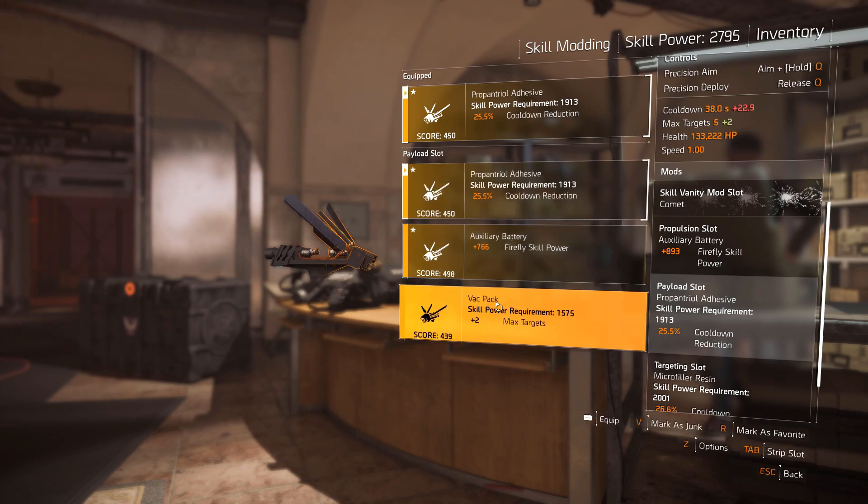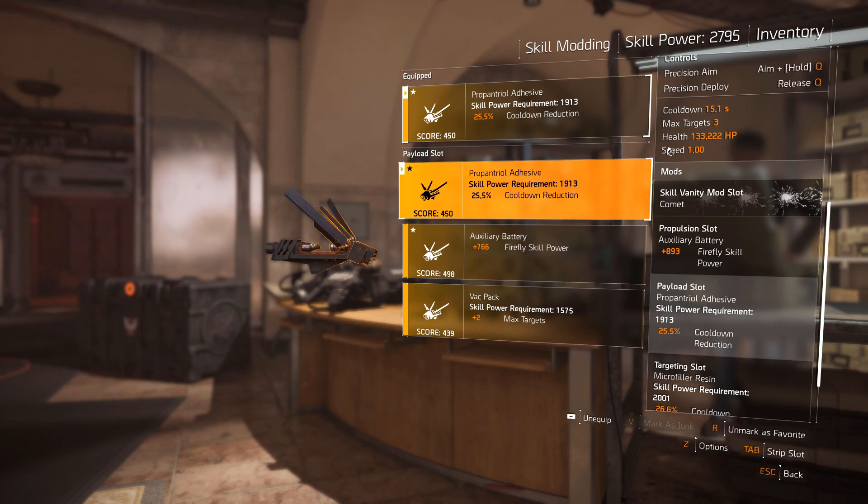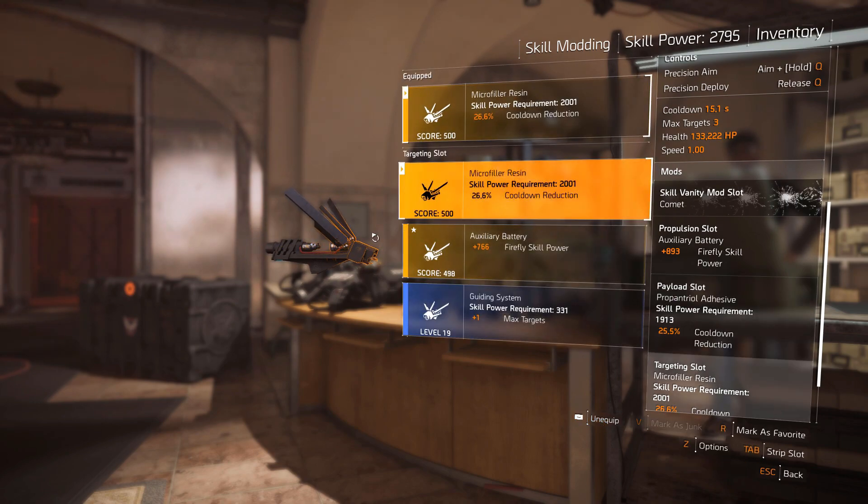Always put your auxiliary batteries on and see if all your mods are activated before going crazy wasting rolls on skill power. You would rather go for cooldown reduction. As you can see, I have a mod with 25.5% cooldown reduction, and another mod with an additional 26% cooldown reduction — that's over 50% cooldown just from two mods. These mods are hard to find and you have to craft them.